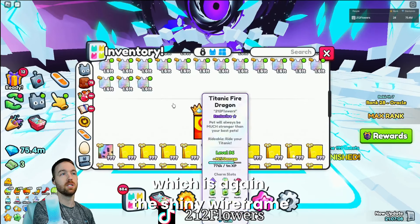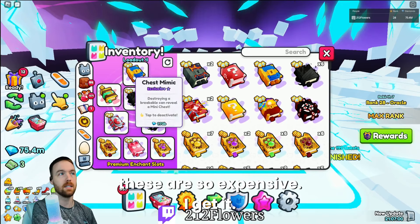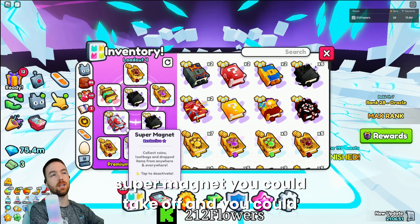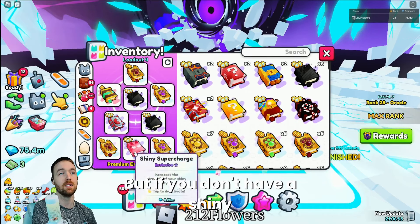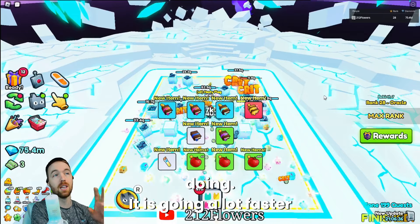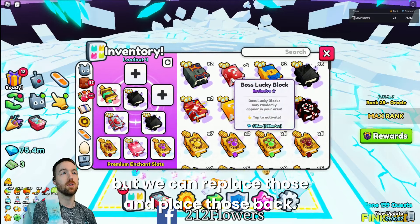So we have the shiny wireframe cats - this is the enchant setup that I'm going to run. These are expensive, I get it, so you can take them off and replace them with Strong and Crit instead. You can also take off Super Magnet and add Magnet 3 for a cheaper setup. If you don't have shiny pets, you don't have to worry about it - you can add something else. As you can see, all the damage my team is doing is going a lot faster than before.